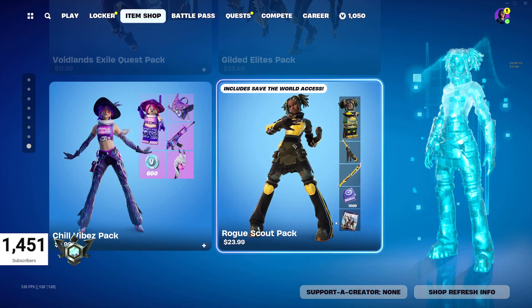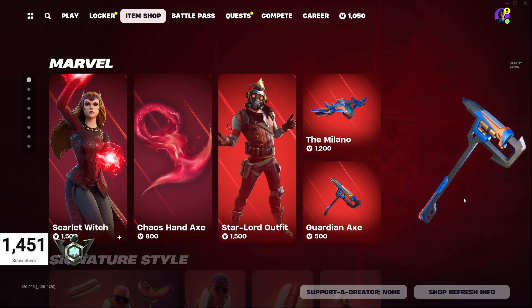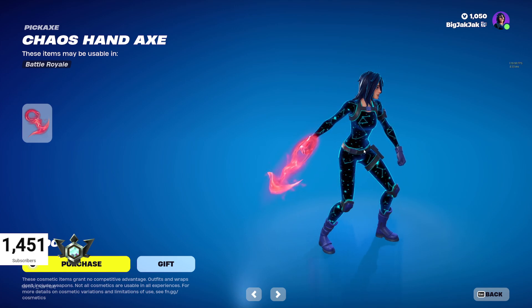I have intel that the Astra skin should be part of the shop as well — maybe she shows up on yours. The Astra skin is the one I'm wearing right now, pretty dope skin. If you do pick it up, don't forget to use code BigJackJack in the Support a Creator tab.